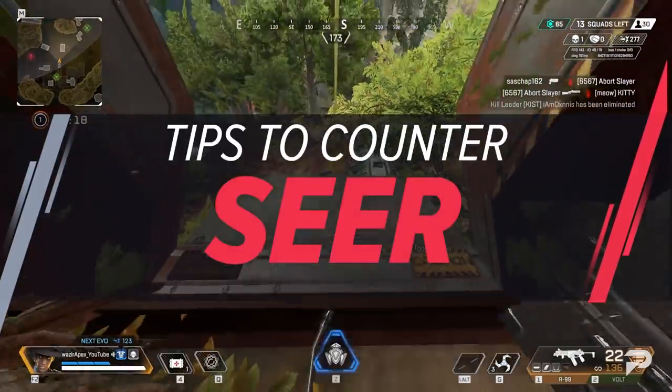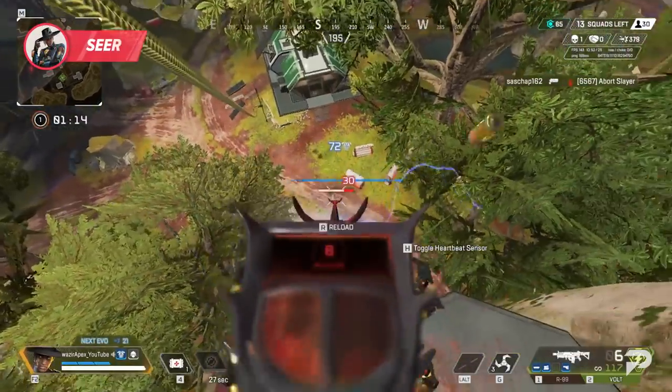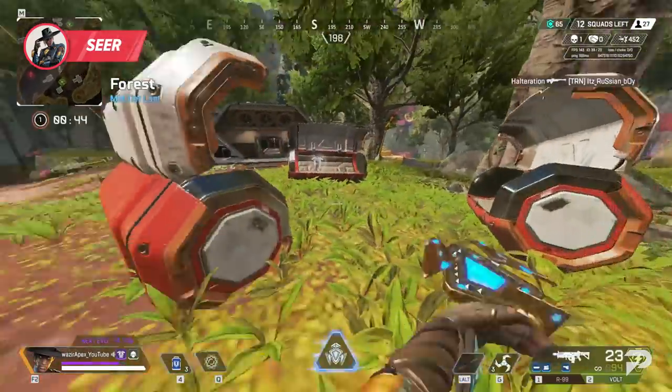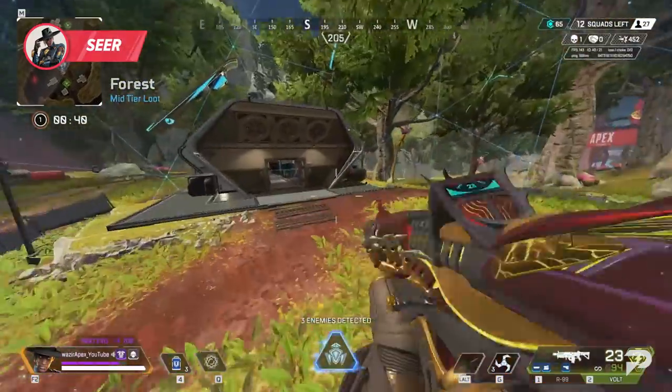Playing around Seer can be a bit difficult because he has so much info gathered. If you're near a Seer, you should assume he's checking his heartbeat sensor for you actively, so trying to rat isn't the move. And if he has his ult down, if you're within that zone and not crouched or crouch walking, you're gonna be revealed.